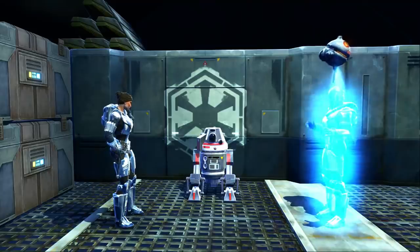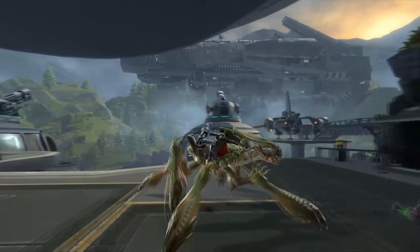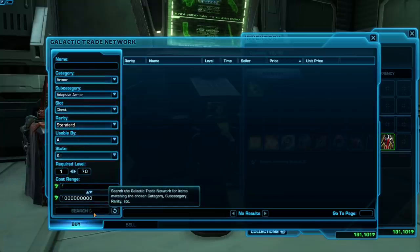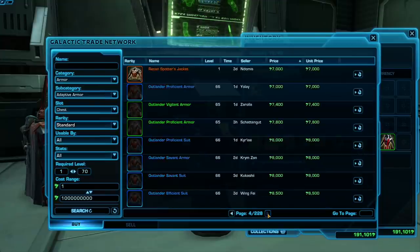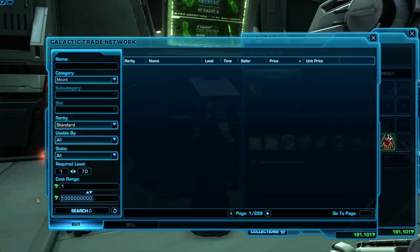This means you'll only ever be able to buy something that costs a maximum of 200,000 credits, and a large majority of cosmetic armors, mounts, pets, and decorations on the GTN will be out of reach. My first tip is to get familiar with sorting the GTN — the galactic trade network — by price. Search in the category you're looking for, then press the tiny arrows on the top right to sort by price. You can also limit your search to 200,000 credits to avoid being tempted by overly expensive items.